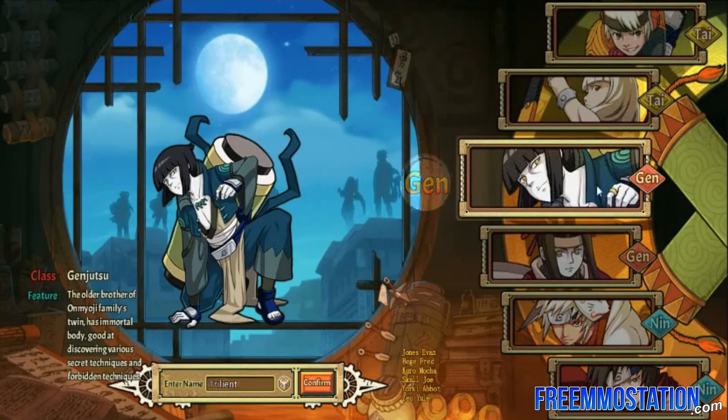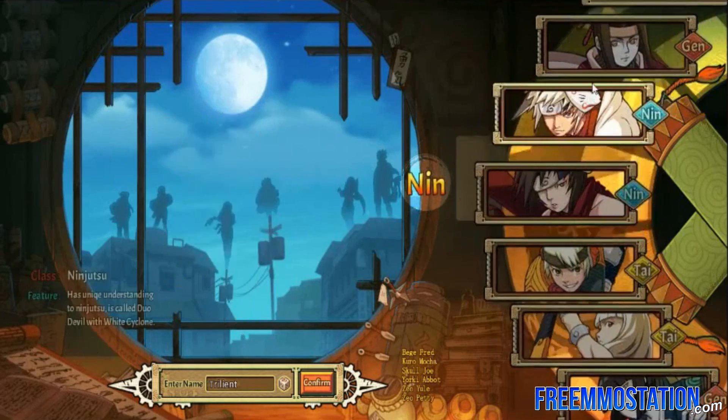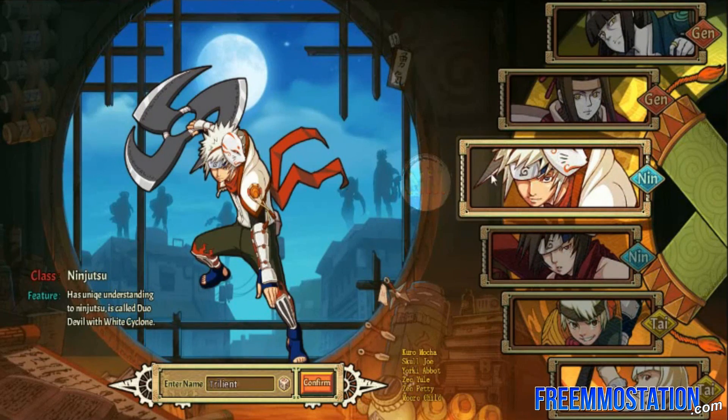This is the character creation screen here, and I'm going to go with this guy because he's got a nifty looking weapon. He has a unique understanding of two ninjutsu, it's called 'Duo Devil with White Cyclone' — I'm assuming that is some kind of translation error. There aren't any customization options other than your character's name, and you can choose a random name. I'm going to name my character Trilliant and hit confirm.